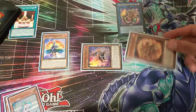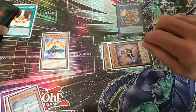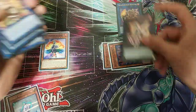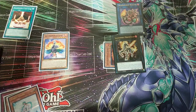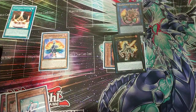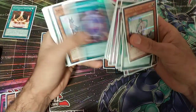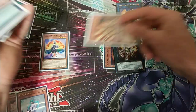Since we control a Salamangreat monster, we can activate Spinny's effect in the grave to special summon. We're gonna special summon Spinny to go into our Rank 3 — Marat'Staglio. We're gonna activate Marat'Staglio's effect, detaching Gazelle because we want to add Gazelle back to hand later, and we're gonna summon Jack Jaguar from the deck.